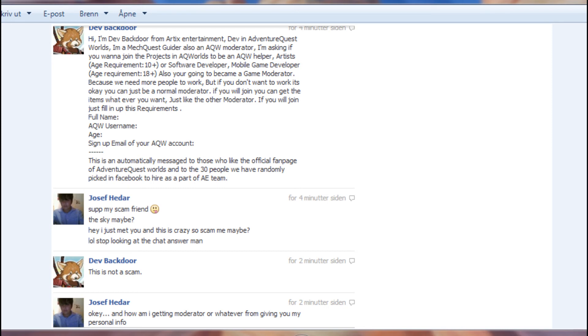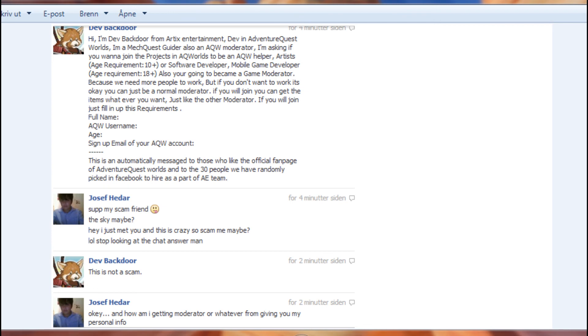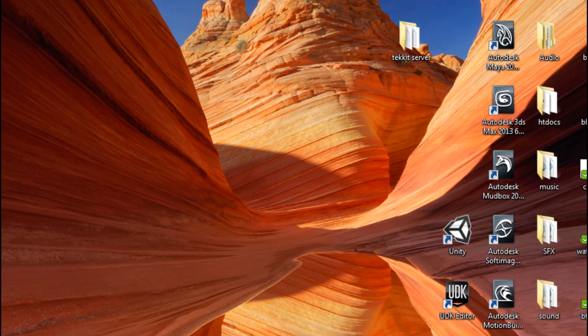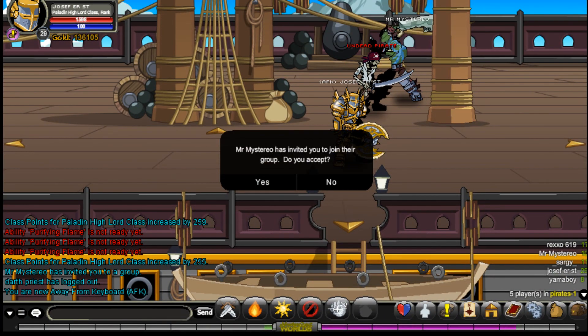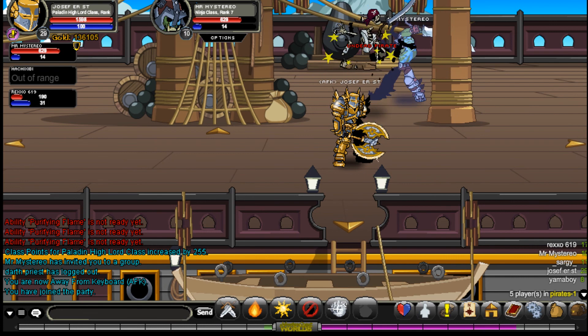This guy, maybe? Hey, I just met you, and this is crazy — so scam me, maybe? And then I'm like, what? This is not a scam. Well, he takes $40 for like giving you — what the heck? This guy is super fast. Ninja.